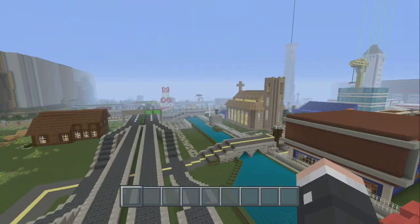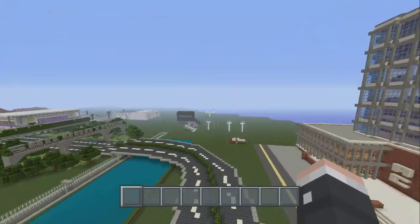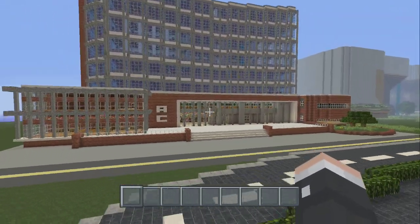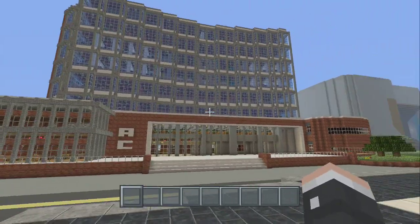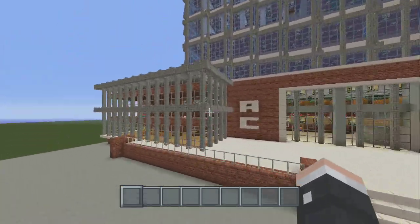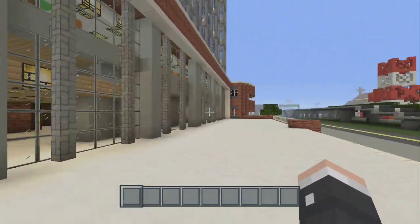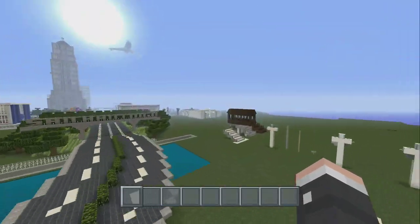He has these power lanes set up — I forgot what they're called, but it's crazy. He also has this building that I have in my world too; we both got it from the same source. I like his because of the way the stone fences look — it really brings it out. His is a university, while mine is a hospital, though mine doesn't have any interior.